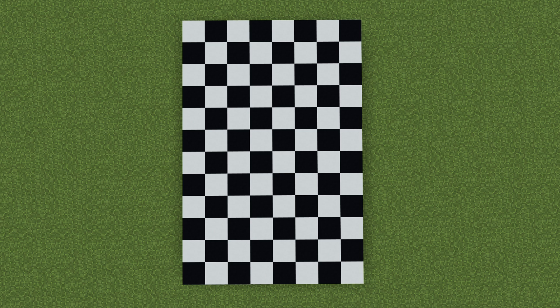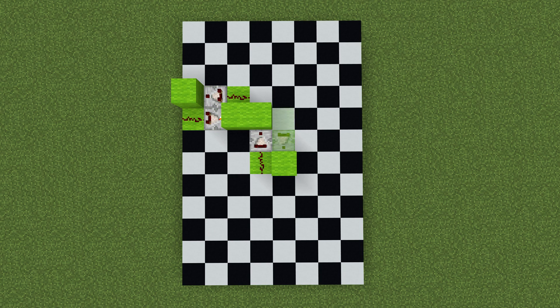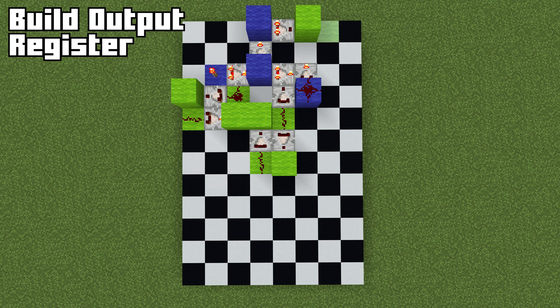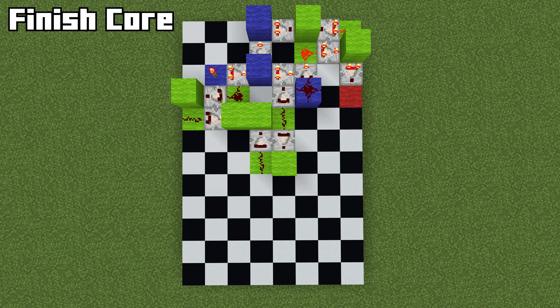First off, let's begin by building our two input registers. Once we have that done, we are going to build our ALU. Now that the ALU is done, it's time to build the output register. Unlike the RPC2, the RPC3 only has one register for storing the output. Once that is done, we will build our lines connecting the core together.